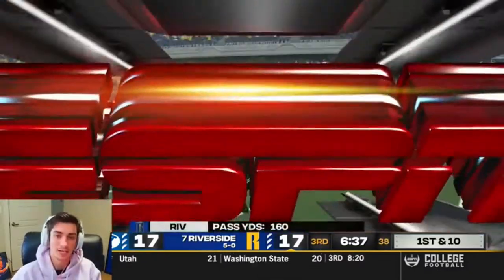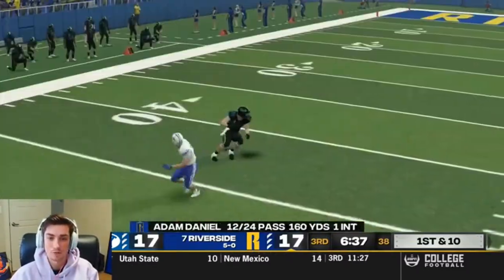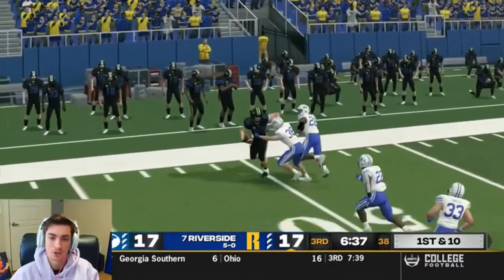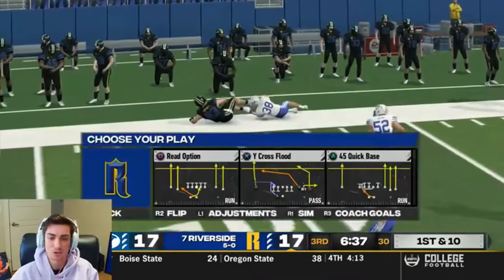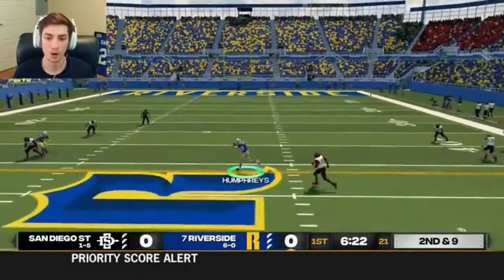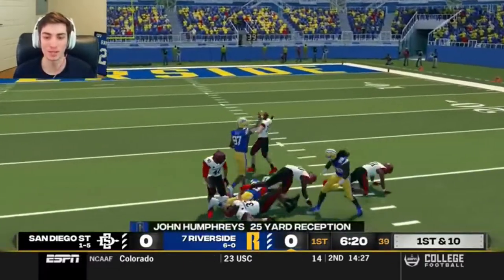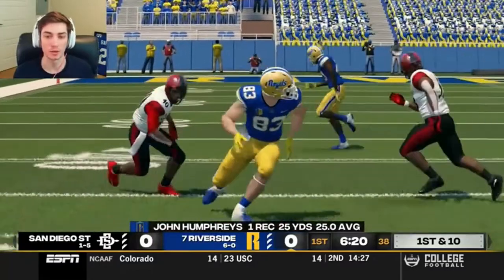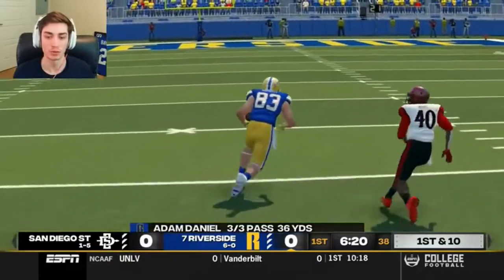Staying in bounds, working down the sideline — it's a really nice individual effort from John Humphreys. Good route, obviously, got the space, and then good strength. Didn't pick up, what, maybe 10 extra yards? Maybe even more? Wide open over the middle — it's John Humphreys. He's got space, although he lacked speed. That's a big 25-yard gain for the former Stanford transfer. I think he's more synonymous with the Royals at this point.